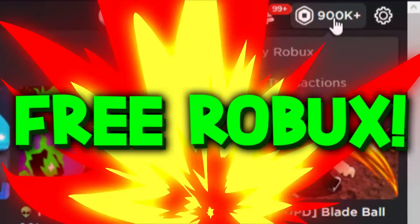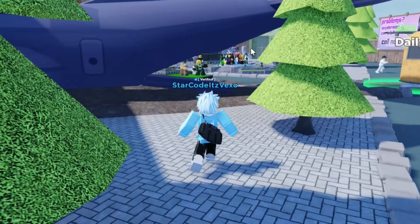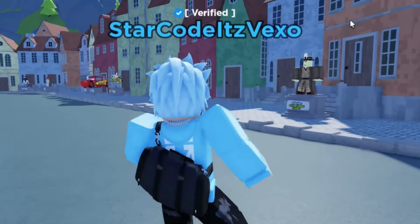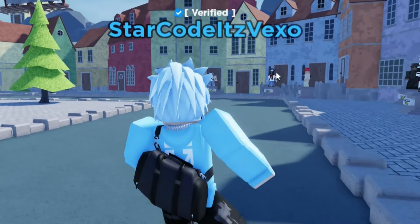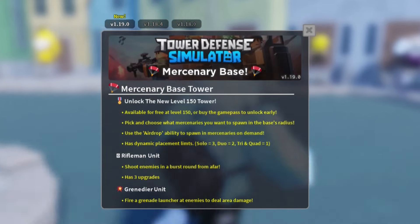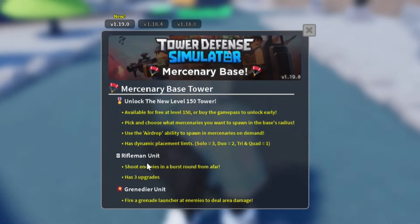Welcome everybody to Tower Defense Simulator. In today's video, we are going to be redeeming all of the new working codes for the new update. We got the new level 150 tower, available for free at level 150, and also the rifleman unit — it's a pretty big update with some new codes, so I thought I would go over all of the working codes for this brand new update.